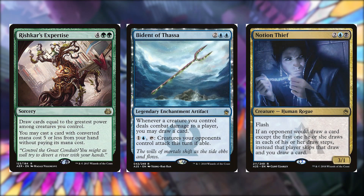Rishkar's Expertise for four and two green is a sorcery — draw cards equal to the greatest power among creatures you control, then you may cast a card with converted mana cost five or less from your hand without paying its mana cost. Bident of Thassa for two and two blue is a legendary enchantment artifact — whenever a creature you control deals combat damage to a player you may draw a card.